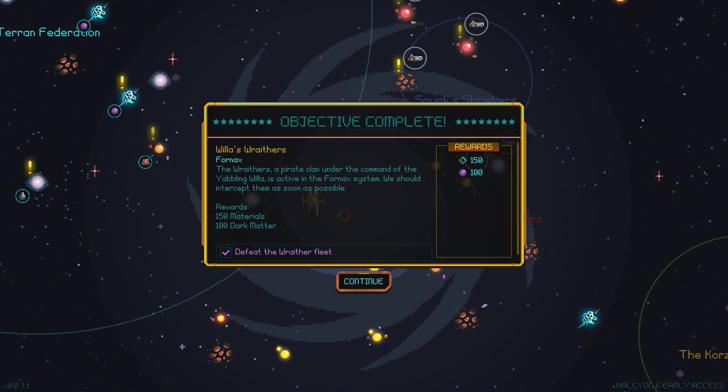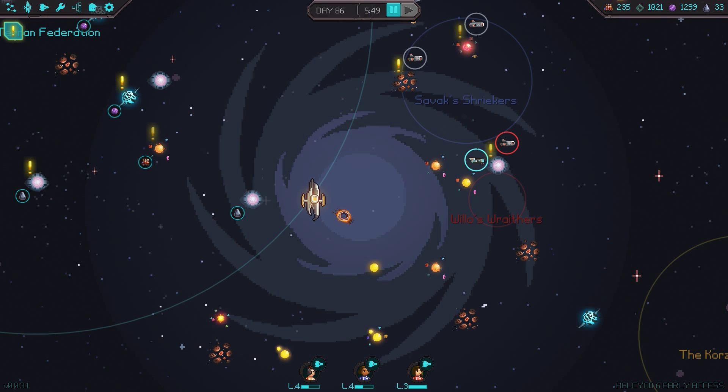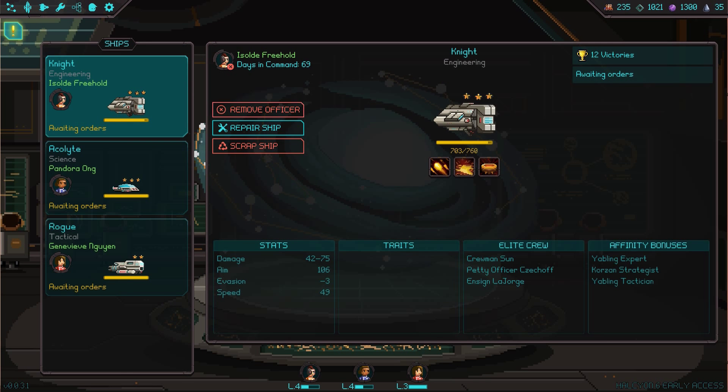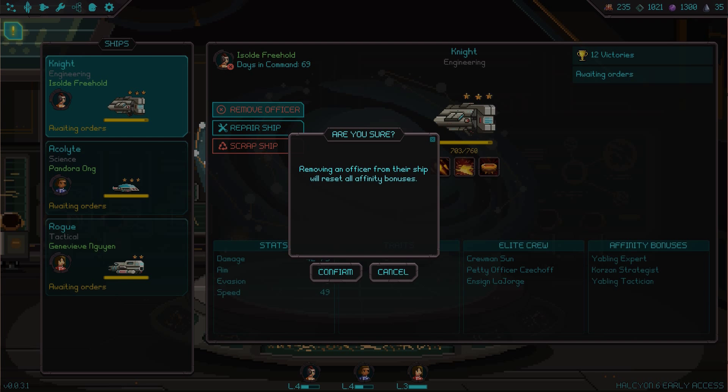Because I have been playing and things have happened, we have to repair our ships. I'm just going to repair them using a resource called Dark Matter, which we have plenty of for now. The breakdown is: you have engineering ships, science ships, and tactical ships. Science ships are about debuffs and healing. Engineering ships are about debuffs and taking damage in a massive way. Whereas the tactical ships are not suited to taking damage, but they do a lot of damage themselves. It's basically an RPG, as you would expect.